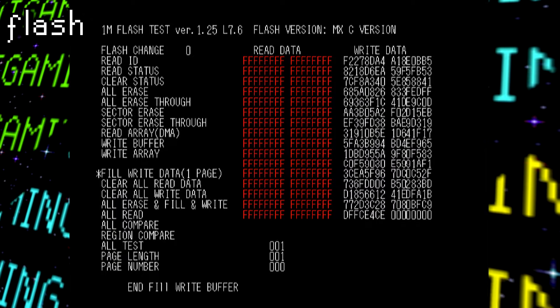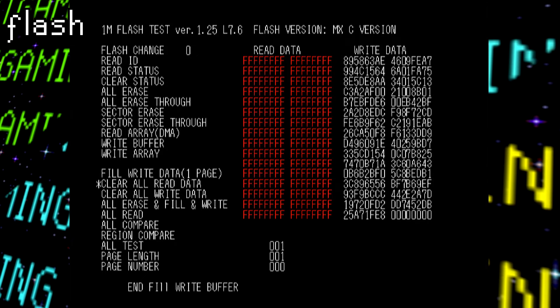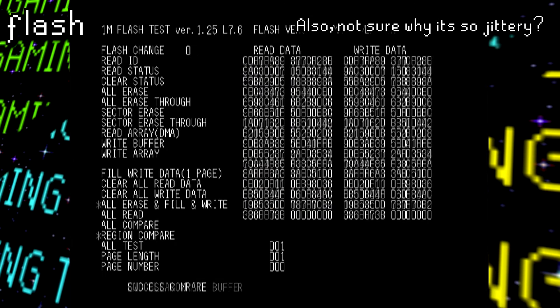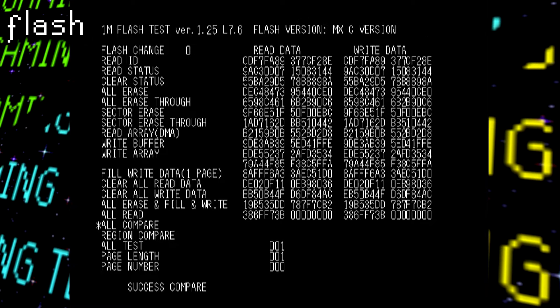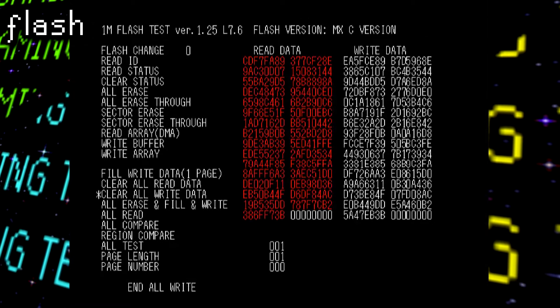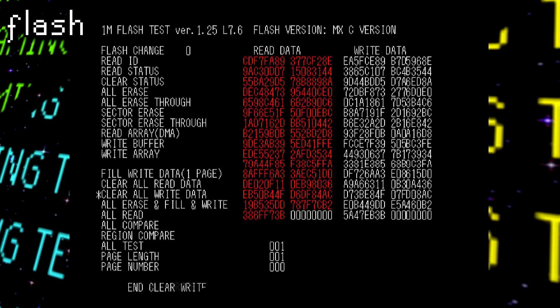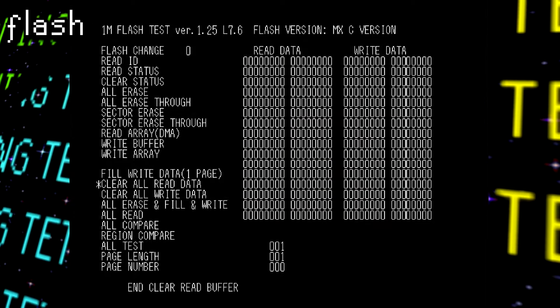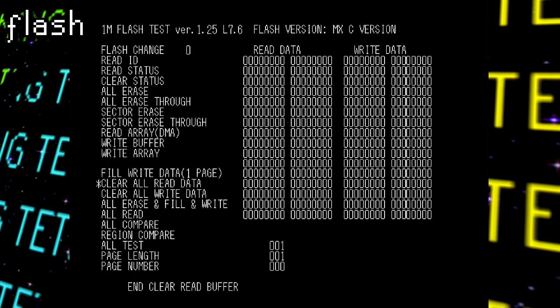Next up is FLASH, and this apparently tested for a 1M FLASH WRONG. I'm not exactly sure what that is, but all I gathered from this one was being able to write what I assume are random hexadecimal memory addresses, clear them, and sometimes make them appear red. My knowledge in this space is pretty limited, so maybe one of you guys can shed some more light on this down in the comments.